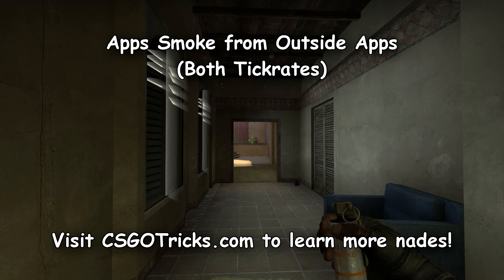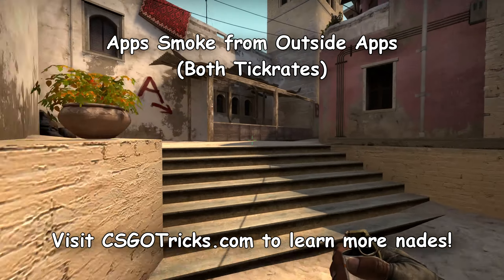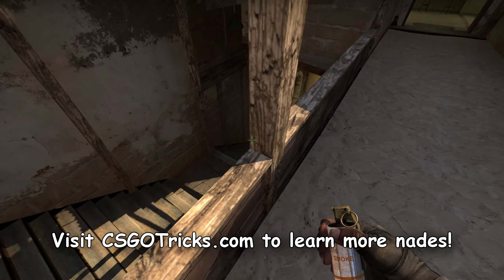If you are pushing apartments on the other hand, you can always position yourself on the wood, aim above the wire, and throw your smoke to block visibility for CTs.